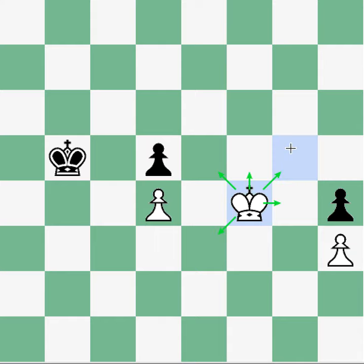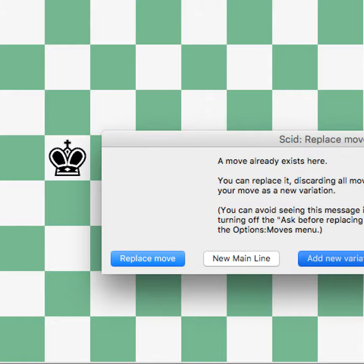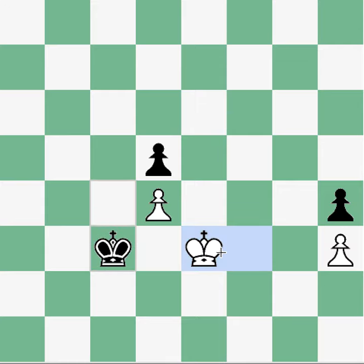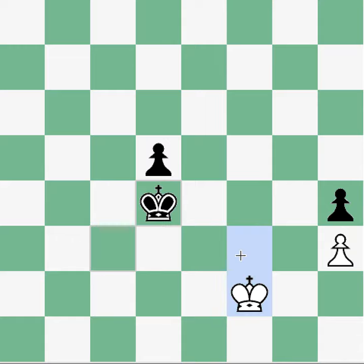Once we rule out the moves to the G file and the E file, that really only leaves King F5 and King F3. King F3 is worth looking at, but I think King F3 doesn't do anything against King C4 — it's the same type of thing. If we try to defend the pawn, black has King C3. Again, this square is unavailable, and now the king has opposition against us. We'd be forced away, something like King E2, but this is winning for black too.